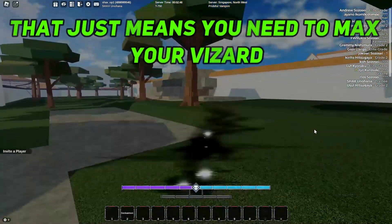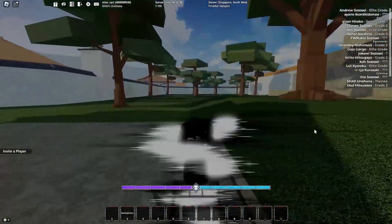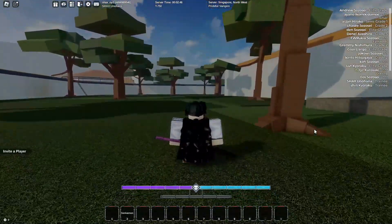The whispers just mean you need to max your wizard. That's basically how you can get wizard in Type Soul. Consider subscribing if you find it helpful, and I'll catch you in the next one.